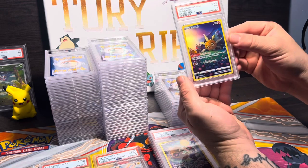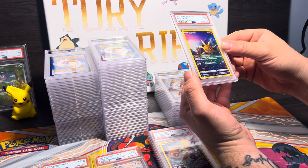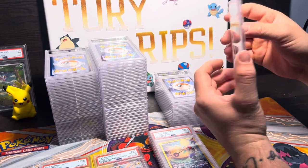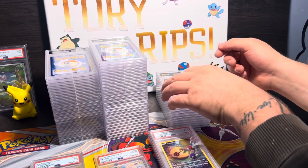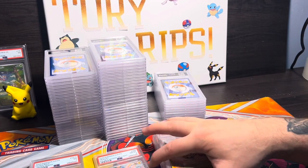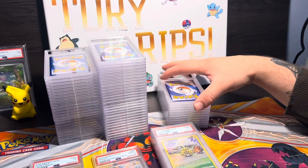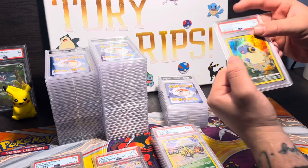Here we have a PSA 7 Solrock — it's got to be scratched or something, a little bit of edgewear. What was I thinking sending these in with that kind of edgewear? PSA 9 Electivire, okay. We have an upside-down one — PSA 9 Mareep, okay.